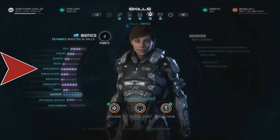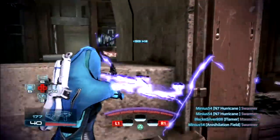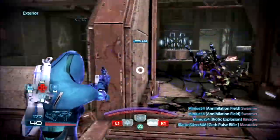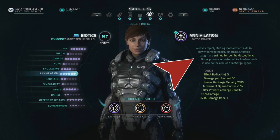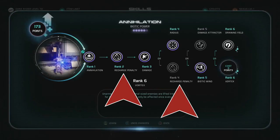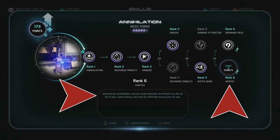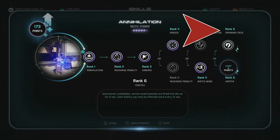There's Shockwave returning, but we still haven't seen it anywhere and haven't gotten a look at the accompanying description box. Then there's Annihilation, which is returning or kind of tweaked. The description reads: Annihilation weaves rapidly shifting Mass Effect fields to slowly damage nearby enemies. Enemies caught in the field are primed for combo detonation. However, other powers while Annihilation is activated suffer from reduced recharge speed, which wasn't the case in the multiplayer. You can increase the damage and radius, likely reduce the recharge penalty, increase vulnerability of affected enemies, increase your movement speed, and lift unarmored and unshielded enemies into the air.